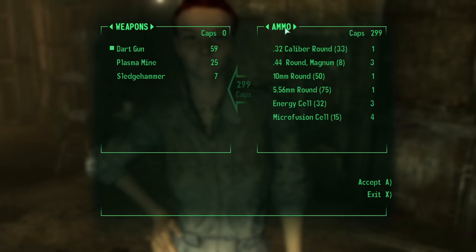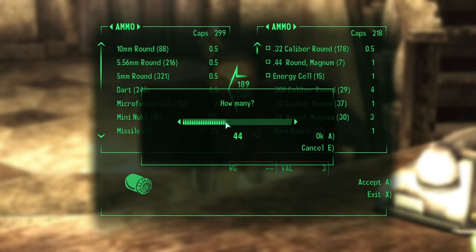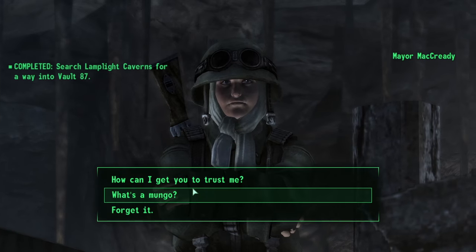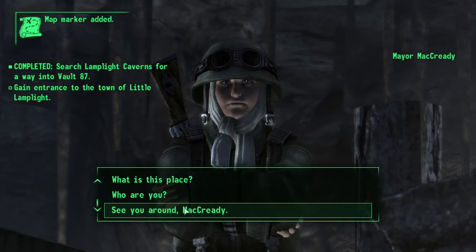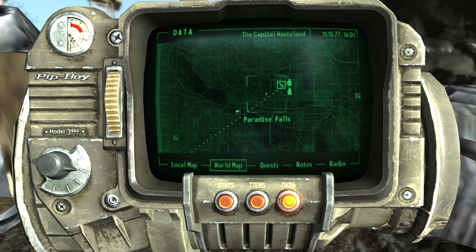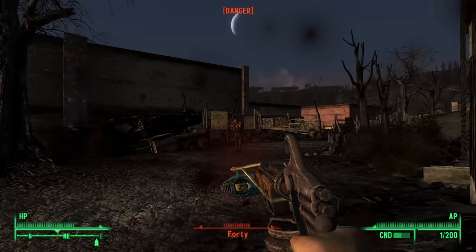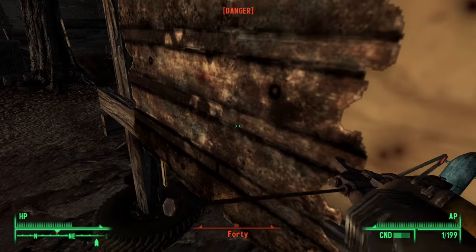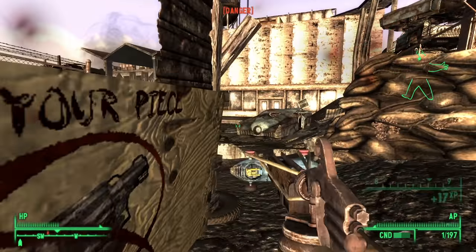Before getting the Vault 87 location, I made the vendor rounds again, this time for Stimpaks. I had a feeling the 250 darts would get me through the rest of the game. I learned of the location, got to Little Lamplight, failed the skill check, and went down a fresh and unforgiving path. Not cheating my way through here with the save-load exploit is big for me. Paradise Falls was where I'd find a few midget slaves. This place only reaffirmed everything I'd felt about the dart gun. In a one-on-one fight, it's easy to take a shot then sit behind cover before popping out and doing it again. But when you're dealing with enemies at so many different angles, you're in for a world of hurt.